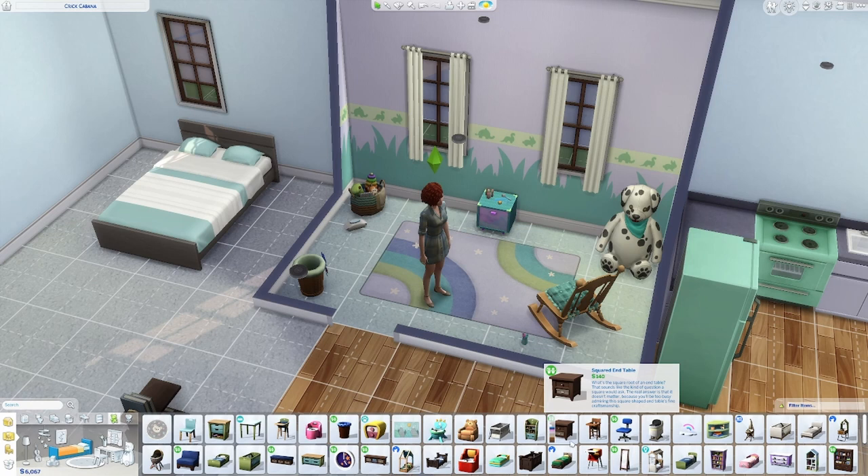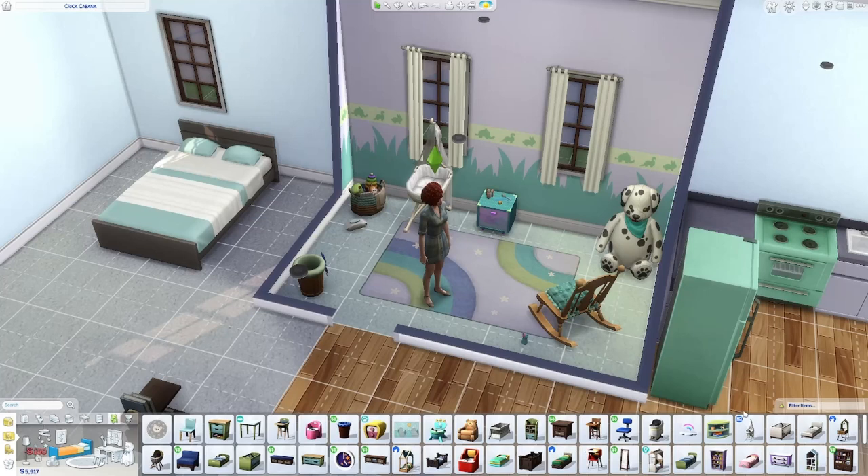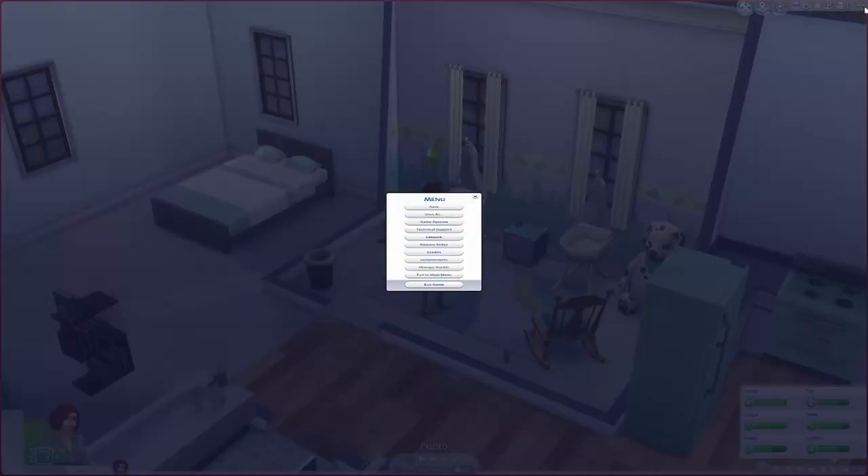Then we can put in whatever ones we like. I think one of these ones — oh great, I think that looks lovely! Now that the nursery is the way I want it, looking good. I'm going to go back to Manage Worlds and save.